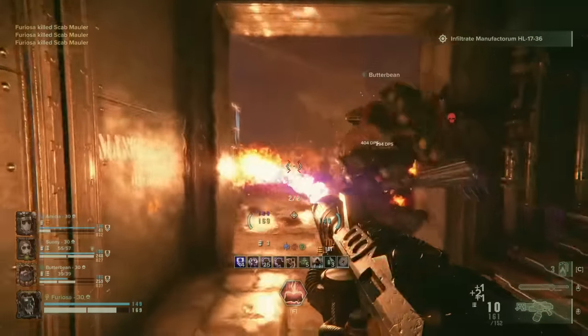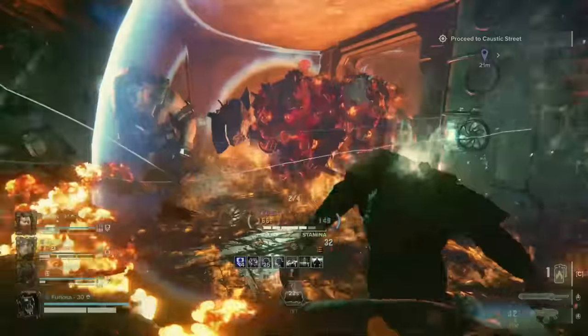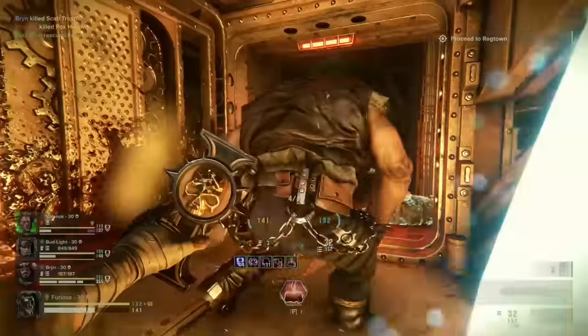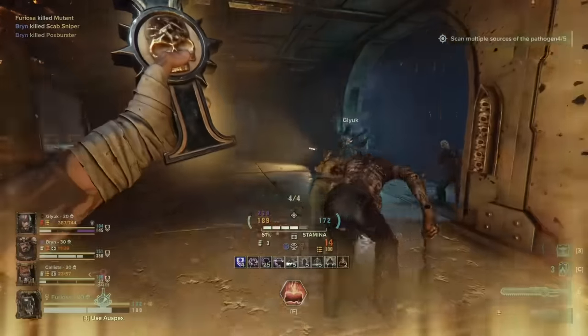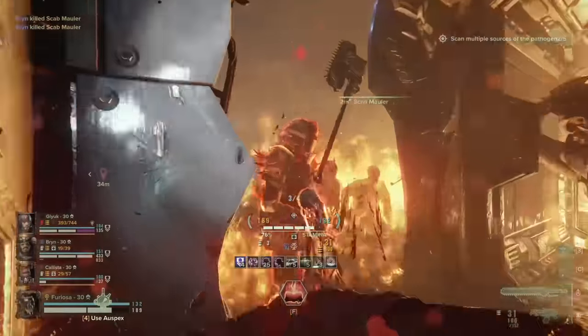It's a specialist build over a generalist one, which means you'll be really strong in certain aspects but paying for that strength by having a couple of weaknesses you'll need your team to cover. Nevertheless, giving your teammates the room they need to do their thing is pretty much the forte of this build. So if you like fire, faith, and fury, and also generally being a helpful buddy, then this one is for you.